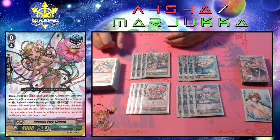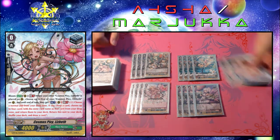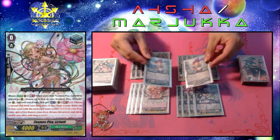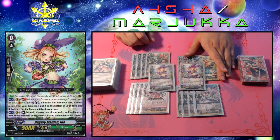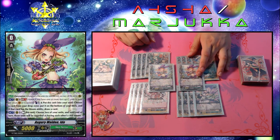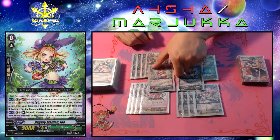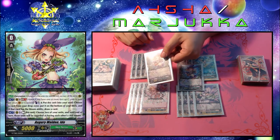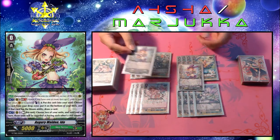The starter I'm running is two copies of Augury Maiden Ida. She is a forerunner. Her first ability is act rearguard circle GB1: you counterblast one and put this unit into your soul, and if you do, choose any unit in your drop zone and put it to the bottom of your deck. You can even put triggers back in your deck at the cost of counterblast one and putting her into soul. However, if the unit that you put back into the deck has the bloom ability, you draw a card — so you can replace Ida if you return a bloom card. Since Lisbeth is a trigger with the bloom ability, ideally you could just put any Lisbeth that ends up in your drop zone back into your deck and still get to draw a card. So it's win-win.